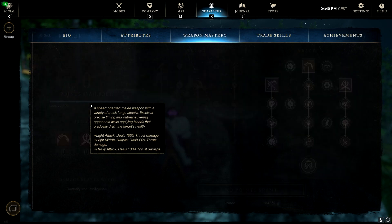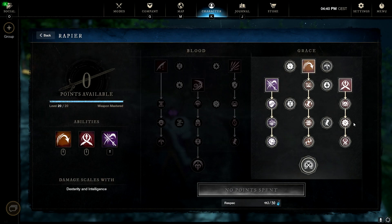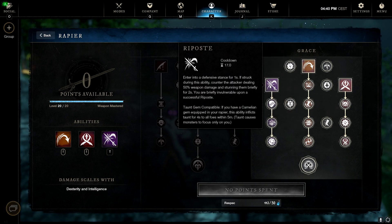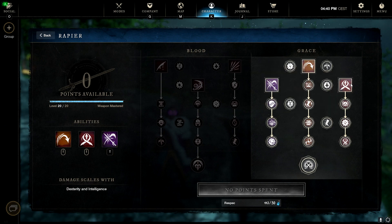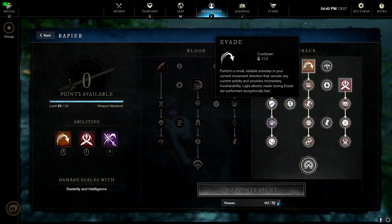For the Rapier, we're using the Grace half of the skill tree. The main abilities are Fleche, Evade, and Riposte. This grants maximum survivability. If you get trapped in a Gravity Well or Ice Shower, use Evade to break out of the root. If you're still being attacked, follow up with Riposte or Fleche to get away — but always use Evade first.